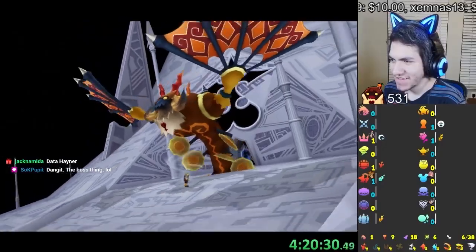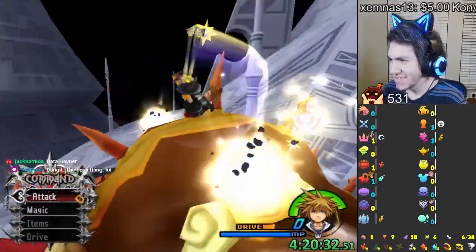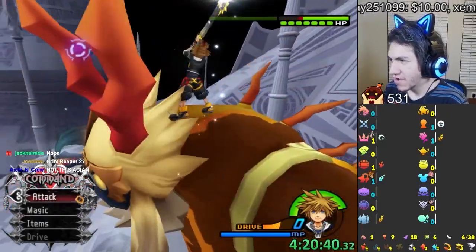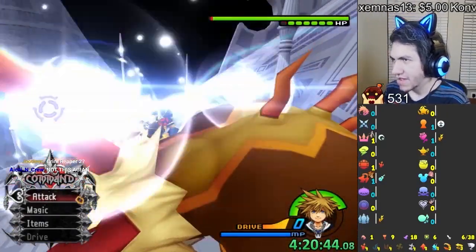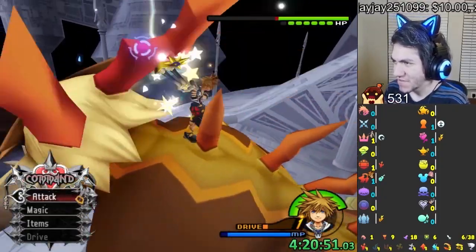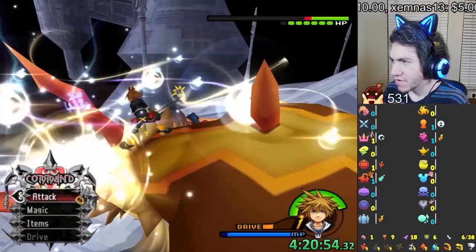I had this happen to me before. So what happens when Storm Rider's here is that one hit breaks the horns, and all you have to do the whole fight is just keep breaking the horns over and over again. I think it's that way so that the game doesn't softlock. It's a very time-consuming fight, but I'm just doing the same thing over and over again.